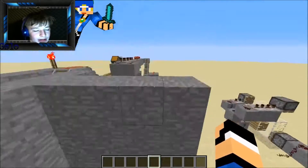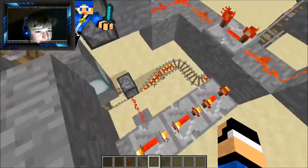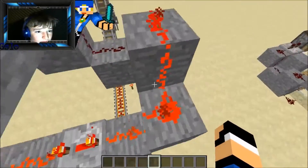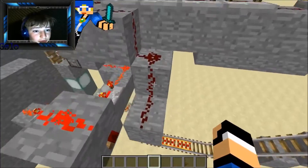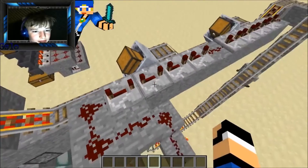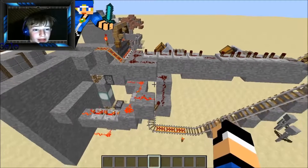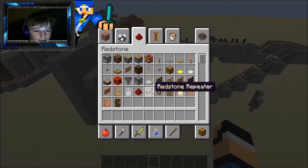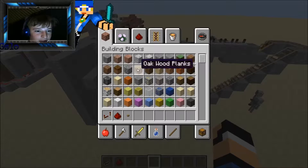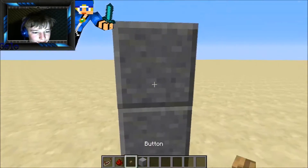Now you're probably wondering where that other redstone leads to. Well, that redstone leads up here into a torch to turn it off, and into another four-tick repeater setup. This uses a lot of four-tick timing things — I'm not sure exactly what they're called, but let me show you. If you have a wood button...